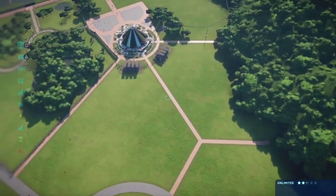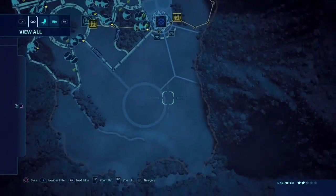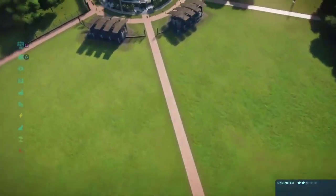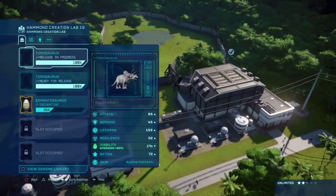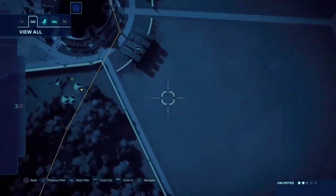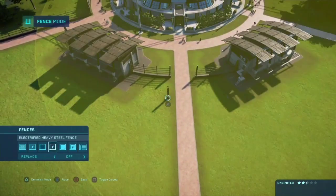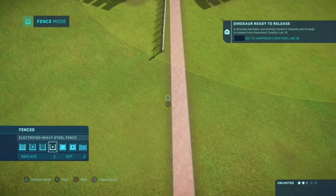From here on, a lot of this has to be carnivorous — this is not going to be easy. The torosauruses are ready, so we'll go ahead and release them. While that's happening we'll continue on to this enclosure. I think I know what I'm going to do — I want to add in everything onto this island, all the gates and fences, as much stuff as possible.